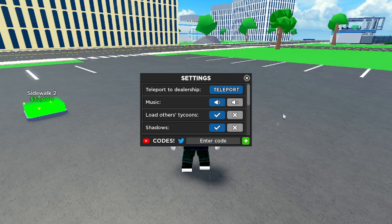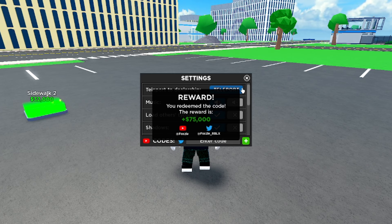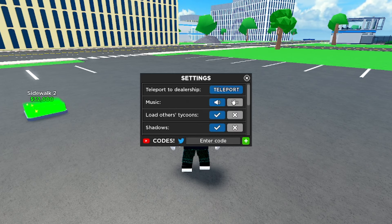The newest code is called 'airplanes' — A-I-R-P-L-A-N-E-S. If you go ahead and redeem it, it gives you 75k cash. We got 148k cash right now from redeeming that. Next one is called 'bike season' — capital B-I-K-E capital S-E-A-S-O-N. If you redeem it, it says already redeemed but it gives you 75k cash. Do get it for yourself if you haven't redeemed it yet.